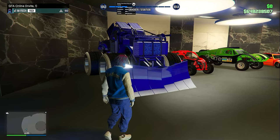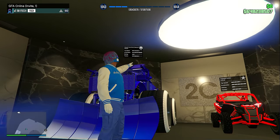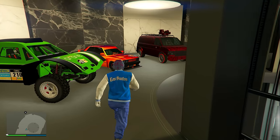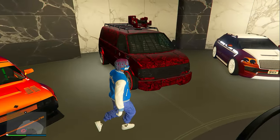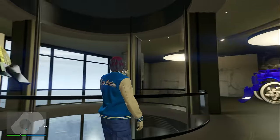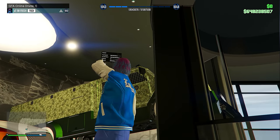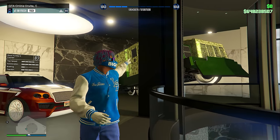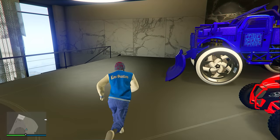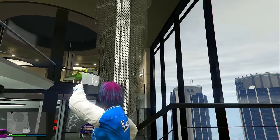The third and final level of this garage is completely out of theme — no Fister cars whatsoever. I have a Future Shock Sasquatch monster truck, a Nagasaki Outlaw, a Vapid Desert Raid, a Übermacht Sentinel Classic, a Speedo Custom, and a Huntley S. All of these cars I don't even use. I also did a glitch to glitch one car in here and I can't switch it to any other garage — if I do, it's going to blow up cars inside the garage. That's exactly why it stays right there.